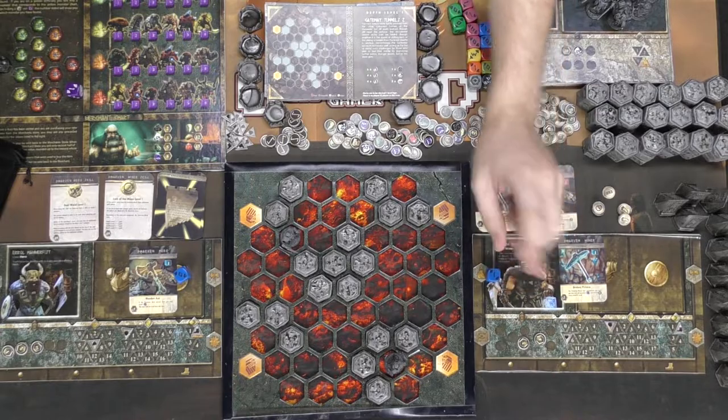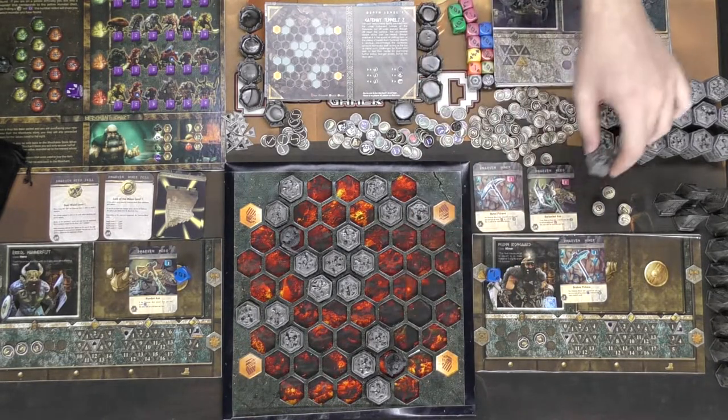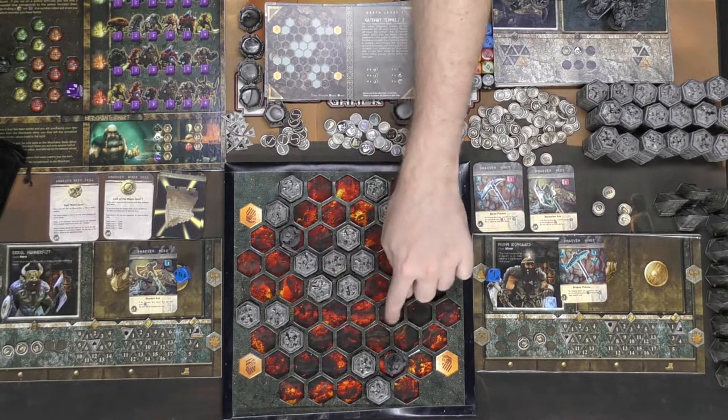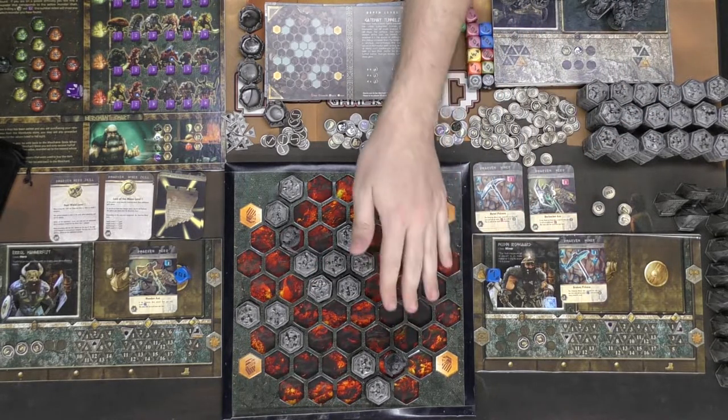The hero's axe also says he can sharpen his axe once per turn and roll an extra blue die at a cost of one currency each time. So if he rolls a one and uses the sharpen ability, he can roll again. If he gets two ones in a row, he would actually remove two rock pieces from the board — one for each success.